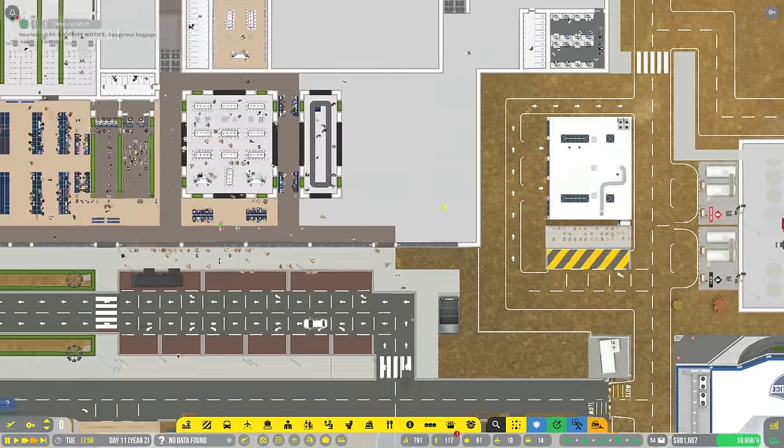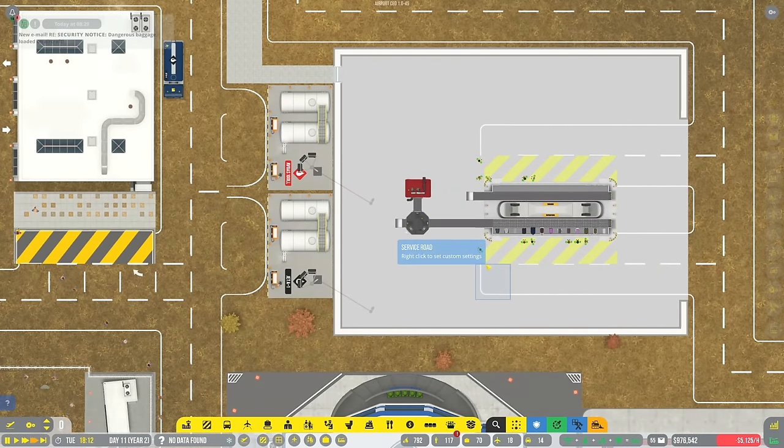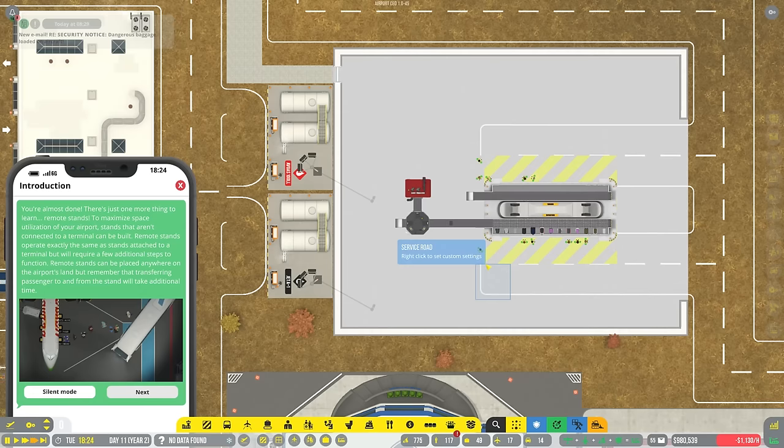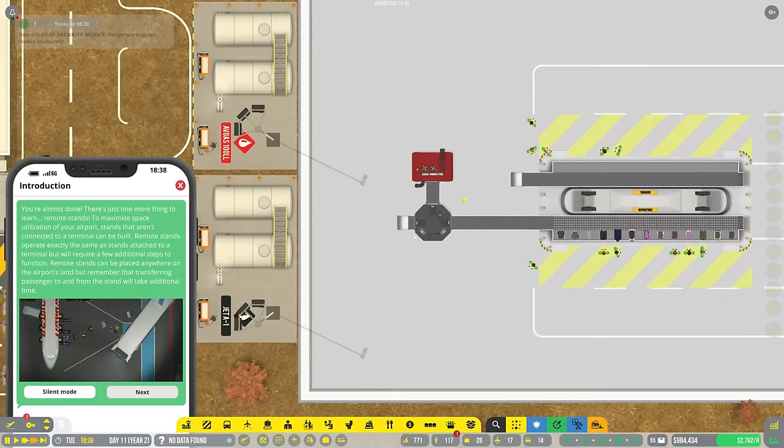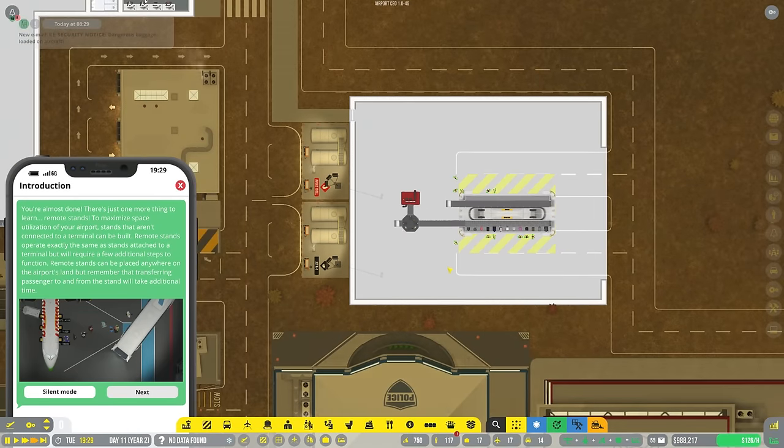I'm also going to have to remember what the best way to set up baggage security is, because I don't remember at all - it was something we went back and forth on a lot in previous series. I think what we can do is have the one scanner, and if everything's fine there you send it on through. If something's not okay, you send it to tier two. Tier two scans it and if tier two is okay it goes out to departure. If nothing's okay in tier two, you send it to tier three.